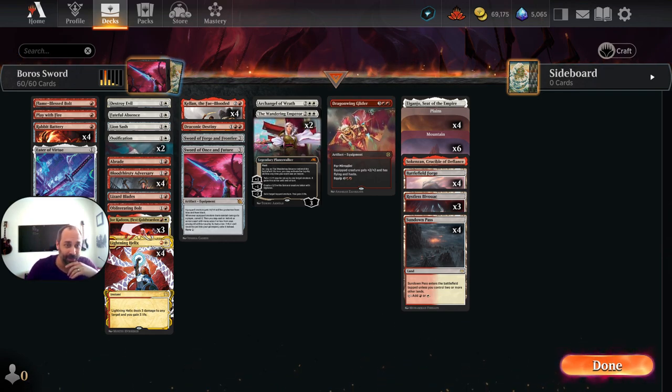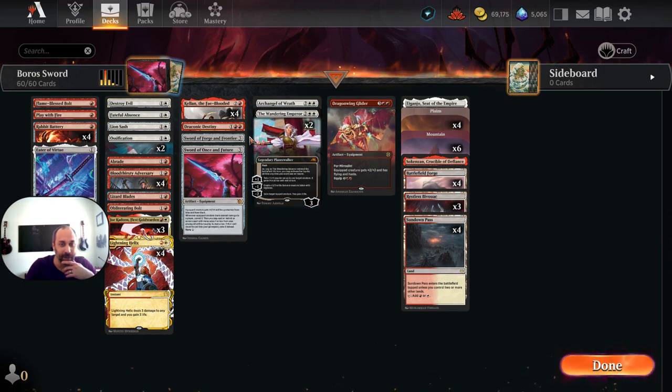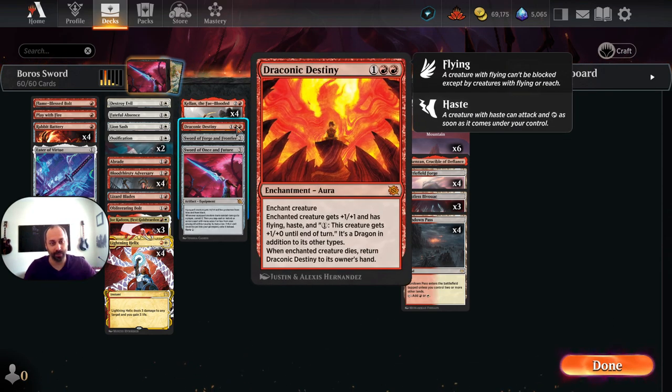We're going to walk through Boros Swords, starting with Kellan the Fae-Blooded, the namesake card. Kellan has an adventure ability called Birthright Boon that we want to use a lot: search your library for an aura or equipment card, reveal it, put it into your hand, and then shuffle. Kellan himself is a 2/2 for 3 with double strike. Other creatures you control get +1/+0 for each aura and equipment attached to Kellan the Fae-Blooded.